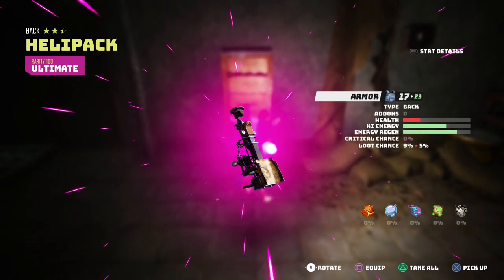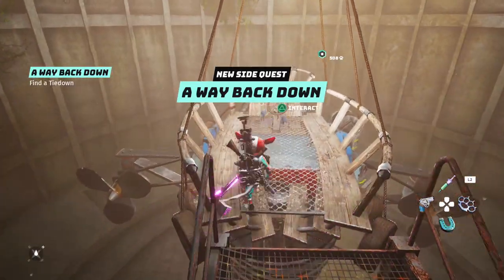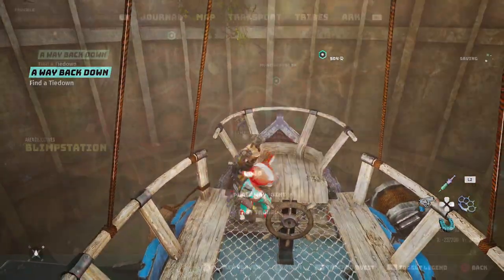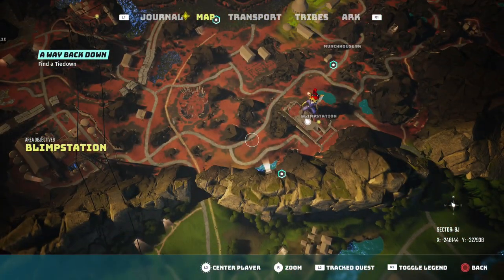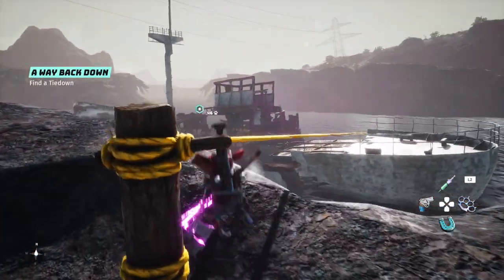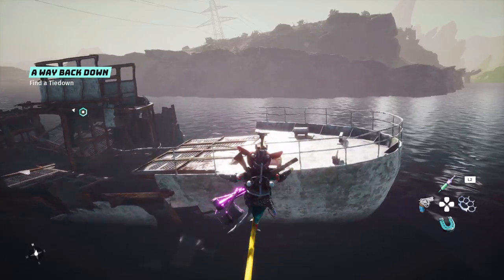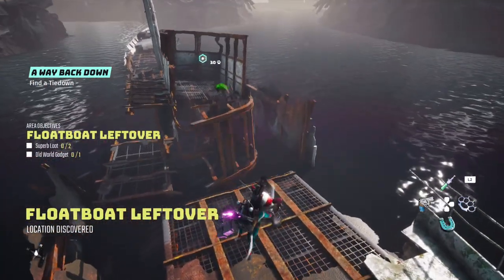It's actually got some decent stats in terms of the kai energy, so definitely if you're a magic user or chi energy user I would use this absolutely. And now to go and get the air balloon. For this one it is again pretty close by on the map — we've just got to go across onto this oil tanker. You can try using the heli but it just won't last long enough, so I don't recommend you use it that often.